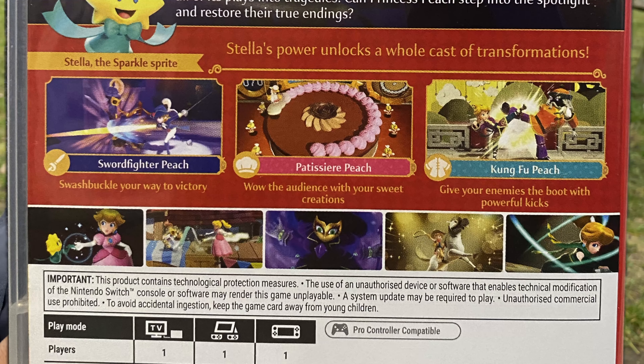Stella the Sparkle Sprite. Sword Fighter Peach. Pettisier Peach. Kung Fu Peach. Stella unlocks a whole cast of transformations. Sword Fighter Peach — swashbuckle your way to victory. Pettisier Peach — wow, allow the audience with your sweet creations.